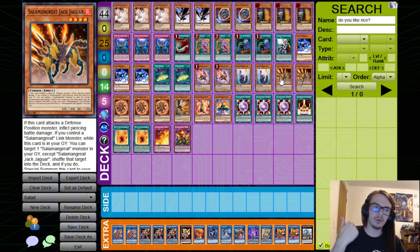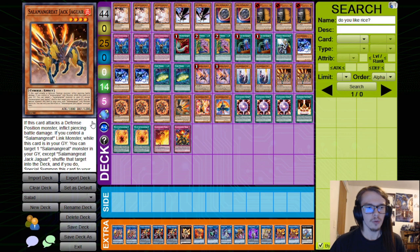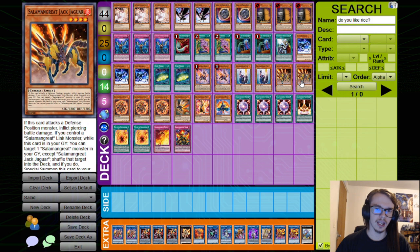Next, we have Jack Jaguar. You shuffle back a Salamangreat monster and special summon this card to a link point, which is very good for Sunlight Wolf. It's also the biggest-statted monster while being a level 4, which is very nice. Its ability to shuffle things back means you probably won't run out of materials for Sunlight Wolf, Mirage Staglio, or similar cards.